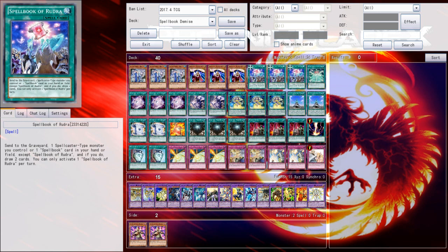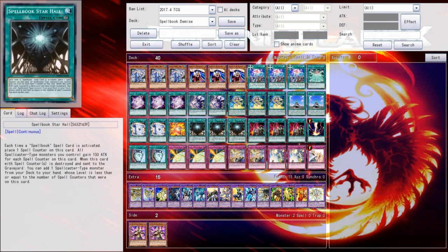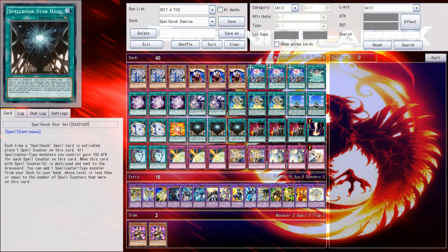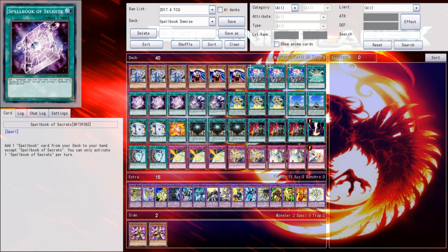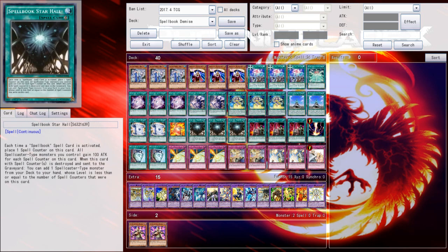It complements well with Rudra as well, because if you have multiples of it, you can just discard it or send it from field to grave — it will not trigger its field effect, because its field effect, when it's destroyed on field and sent to grave to search a spellcaster, has to specifically be destroyed by a card effect. That's an unfortunate lack of synergy, but Star Hall is still just an incredibly powerful draw card that fixes hands, mediates plays, and allows you to get more Spellbooks in Graveyard to just let your Fate resolve for its max value.